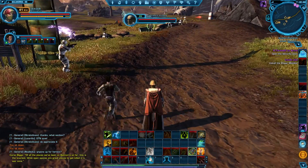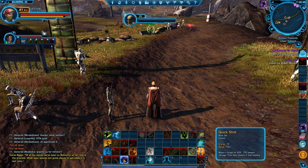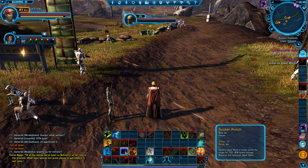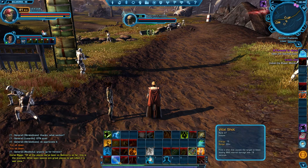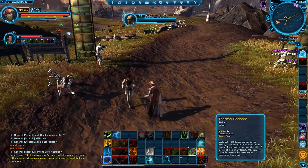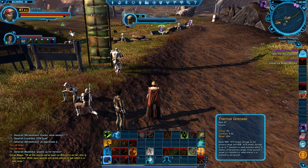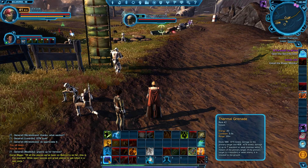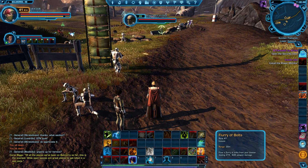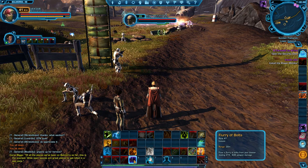The core abilities of this build are Backblast, Vital Shot, Quick Shot as a filler, and Sucker Punch as a finisher. A lot of the time I'll just be using these four buttons. I still have Thermal Grenade, which is sort of AOE splash damage and a stun on the initial target, as long as it's not an immune elite mob. And Flurry of Bolts is just a free damage button which costs no resources but does very little damage.